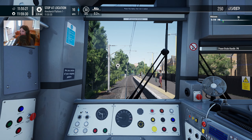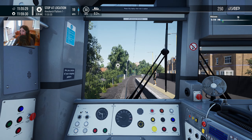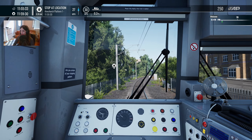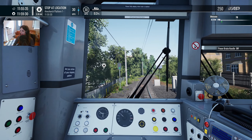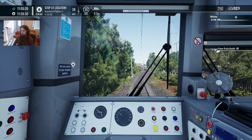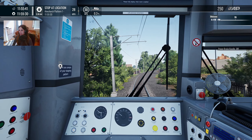Let's give it notch four because we can go all the way up to 30 miles an hour. We need to be careful because it's quite a steep downhill gradient here. Already briefly touched 31 there. Let's try and avoid that.